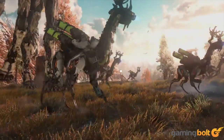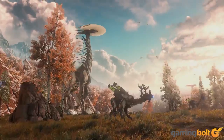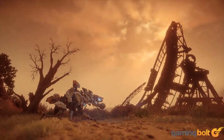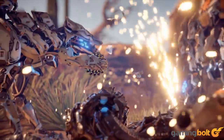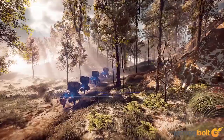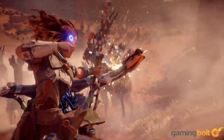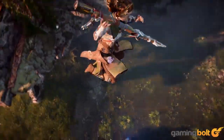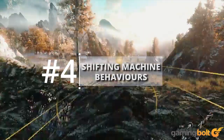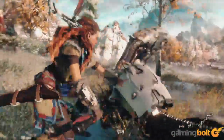Robots with Personality: The creatures inhabiting the world of Horizon are an interesting mix of animalistic and mechanical. What's even more interesting is how they each have unique sounds for conveying their emotions and distinguishing themselves from each other. For example, a Shell Walker will make different sounds while working versus when it's angry. Each machine has 200 to 300 different sounds for conveying their states, with extensive animation work done to properly convey their personalities.